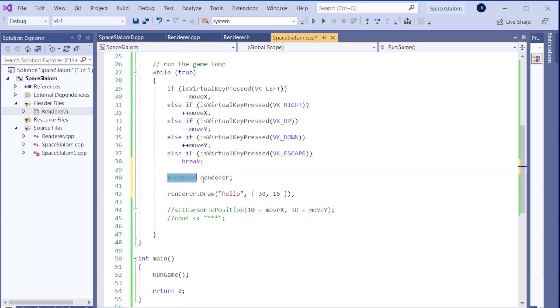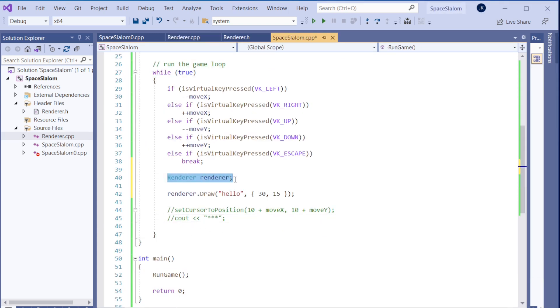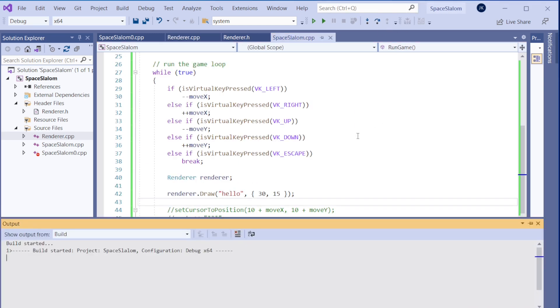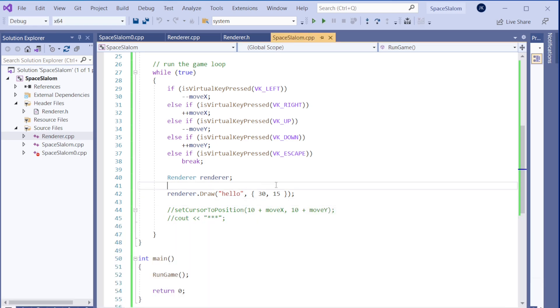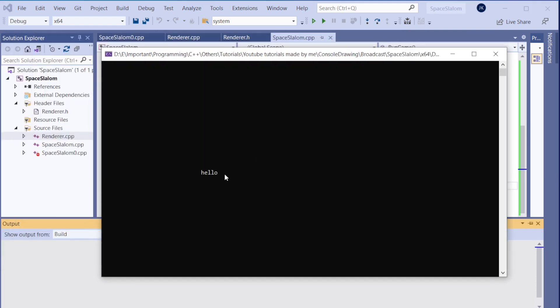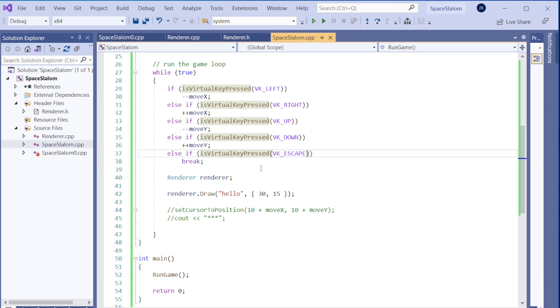The renderer automatically calls the cleanup in its destructor when it goes out of scope at the end of each loop iteration, which calls `LockWindowUpdate(NULL)`. Let's compile. It should draw 'hello' at position 30, 15 — and there it is! There's the hello.